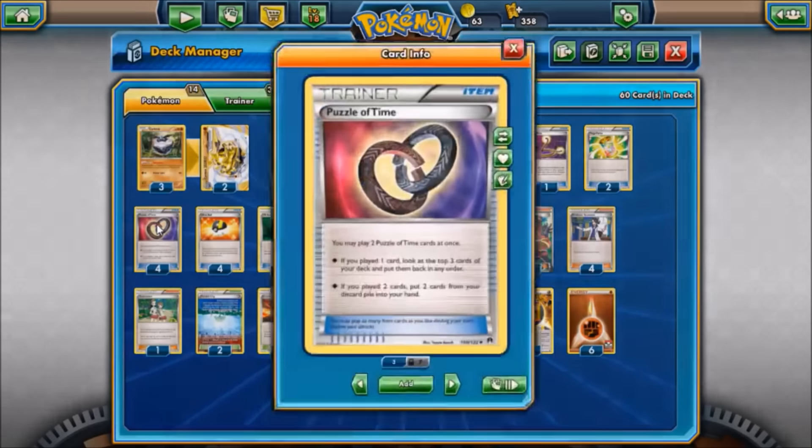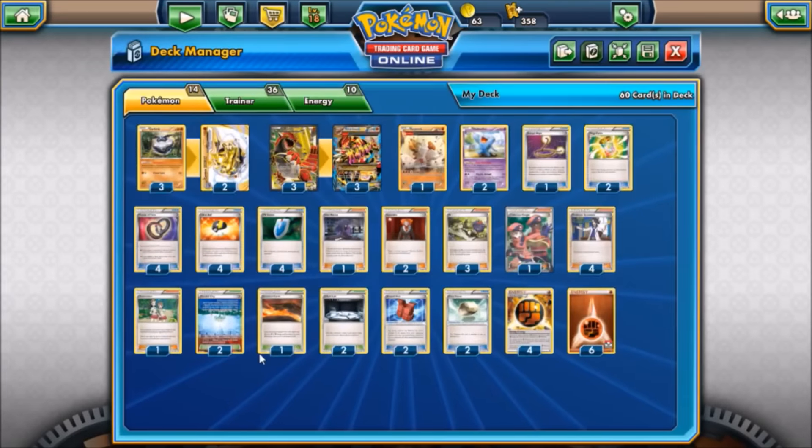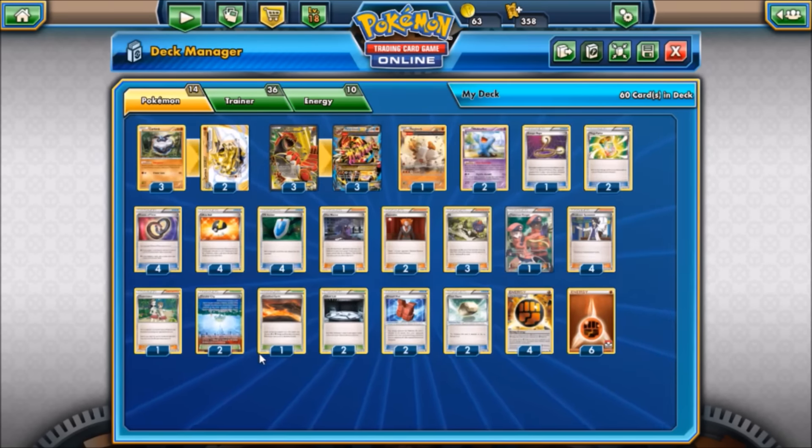Next we have four Puzzle of Time, being able to recycle our stadium cards or anything else we really might want. In a slower deck when you can afford to draw into stuff like this, plus the fact that we run Teammates allows us to make very good use of Puzzle of Time — just being able to play that and blow up on a turn when we really need to get Groudon attacking. Then four Ultra Ball and four VS Seeker, pretty much the norm. No Trainer's Mail because we opted for Puzzle of Time instead — I find it to be more useful overall in this deck.